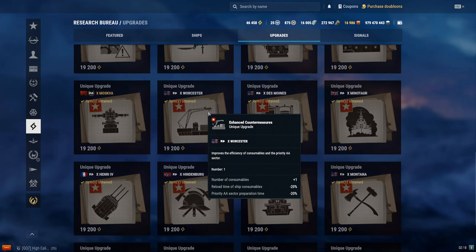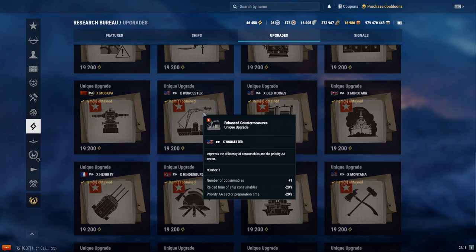What about the Worcester? It adds 1 extra consumable, negative 20% reload of ship consumables, and negative 20% priority AA sector preparation time. So it makes it where your AA sectoring is faster when it comes back, and faster reload of your consumables — you can pop your radar, sonar, DFAA, and heal faster. Not something I would recommend from the Research Bureau, but if you happen to have it already through previous missions, then go ahead and try it.